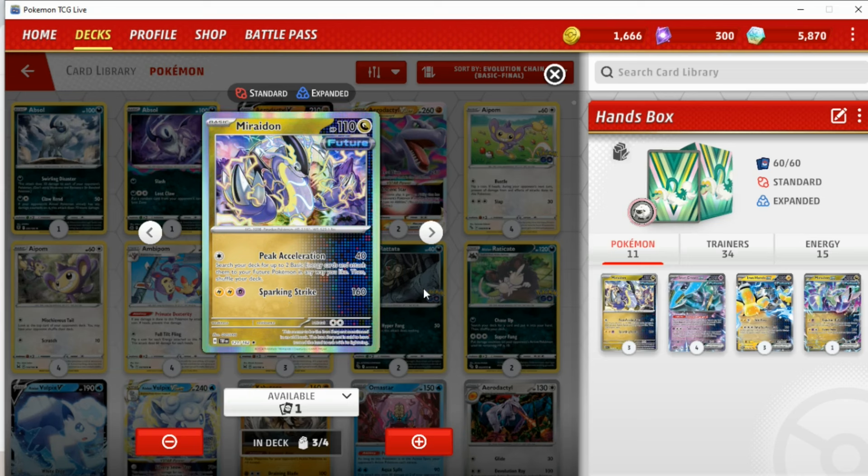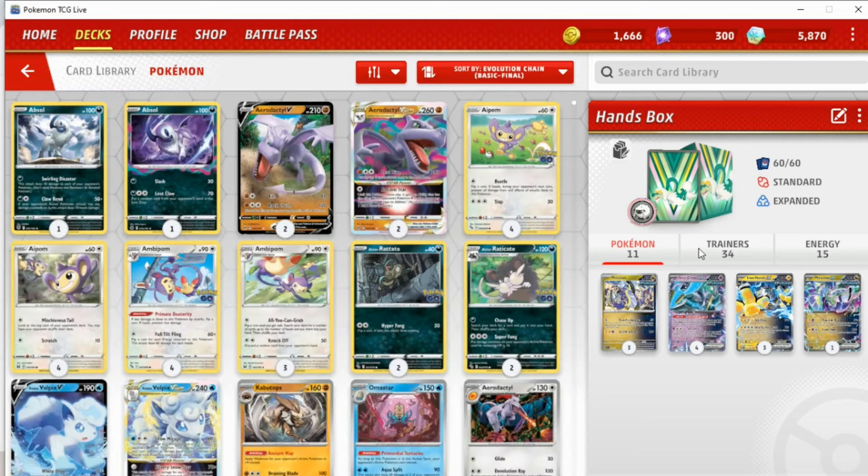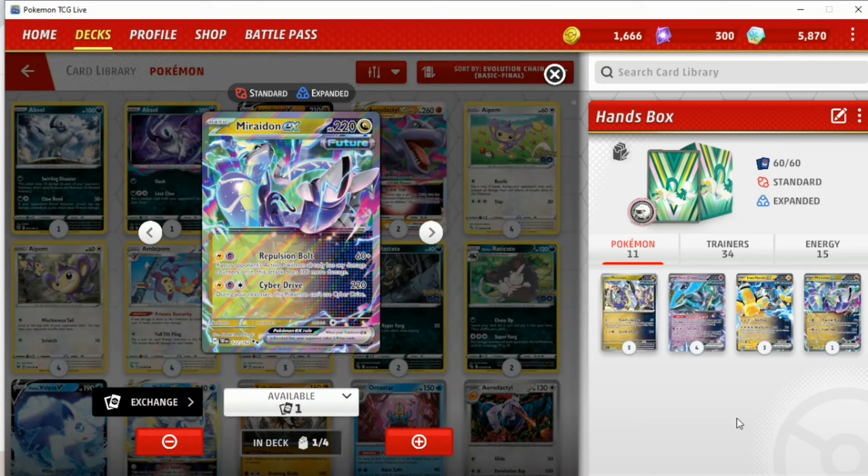A really fun use of this is to actually attach an energy to Miradon itself and then threaten a Sparking Strike, because 160 is quite scary when you start to involve Iron Crown. You can also use the Dragon-type Miradon as a niche mid-to-late game option with Repulsion Bolt and potentially Cyber Drive, although I've never used Cyber Drive in a game so far. That's there as a nice option.